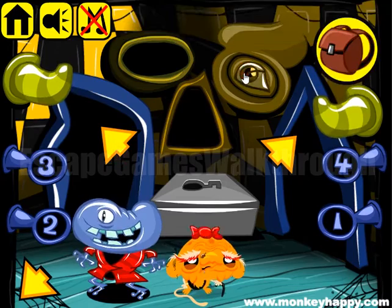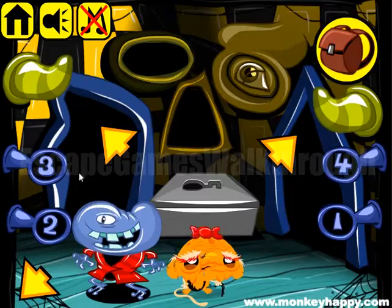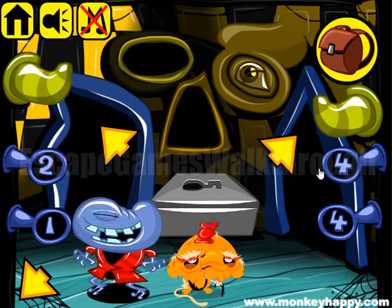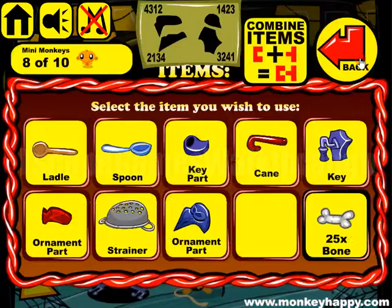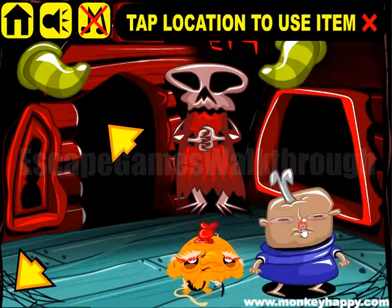Now we have two parts of another ornament that fits here. To open it we have a hint of one, four, two, three, one, four, two, and three. Here's the cane and a spoon.